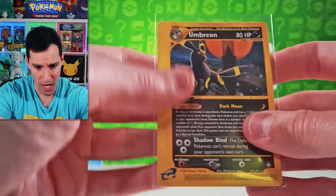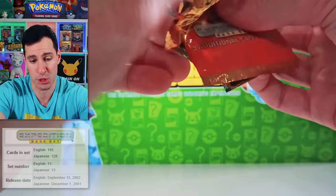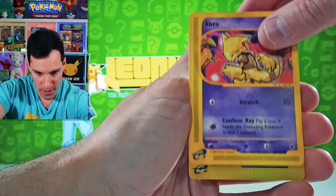Next up is the final of the E-Series sets — Expedition, Aquapolis, and Sky Ridge that I'm just opening up now. These are in conjunction with the e-reader set. Also the final set that Wizards of the Coast made back in 2003 was Sky Ridge. Goldeen, Cyndaquil, Charmander, Abra, Switch, and... Darkness Energy. All those cards are beautiful.